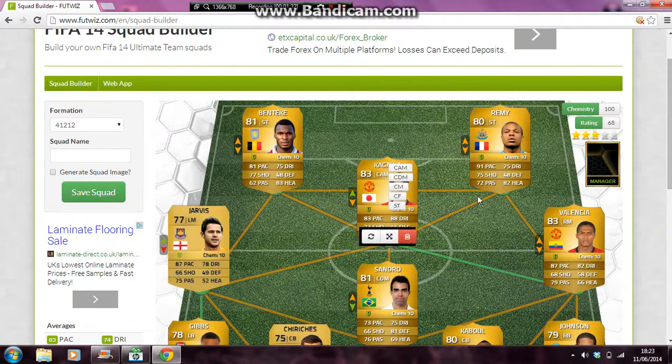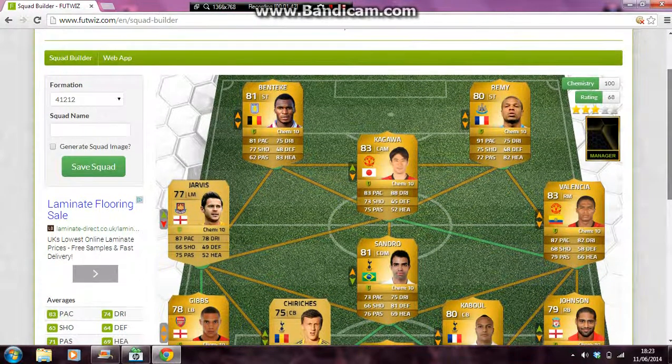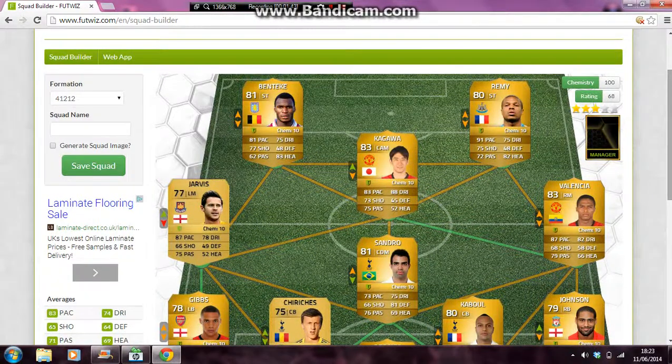Then we have Kagawa in centre attacking mid with 83 pace, 73 shot, 45 defence, and 88 dribbling which is amazing. Then we have Valencia on the right mid and Jarvis on the left mid — Jarvis with 87 pace and 66 shot, and Valencia with 87 pace and 68 shot. They're very similar, apart from the 78 and 82 dribbling.